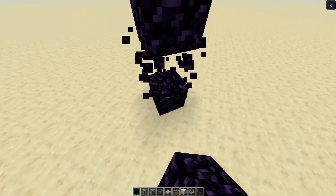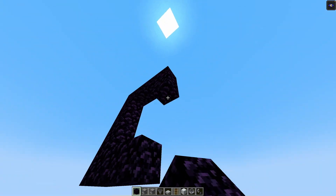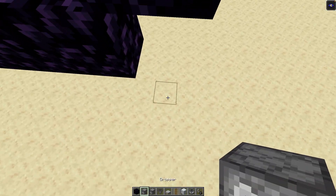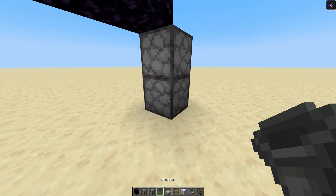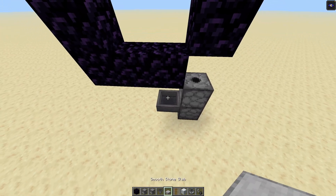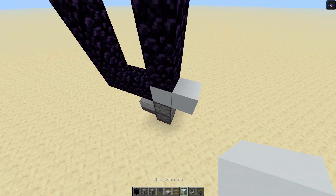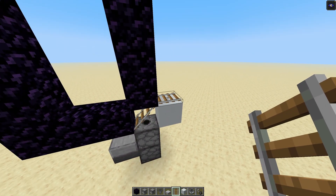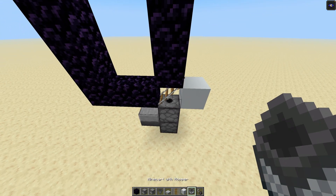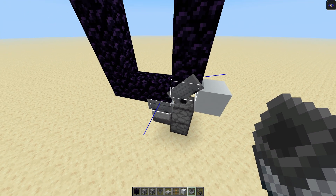Start with the portal two blocks above the floor, a dropper facing upwards, then a dispenser facing upwards and a hopper pointing into the dropper. Cover it with a slab and place a block like this. Then put rails on both of these so this one slopes like that, and get a hopper minecart and put it on the rail. Also use a second minecart to push it in all the way.